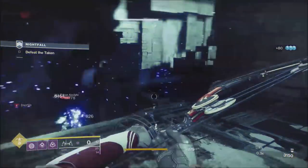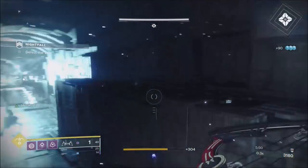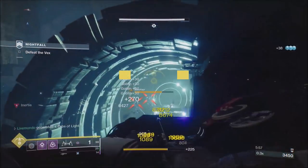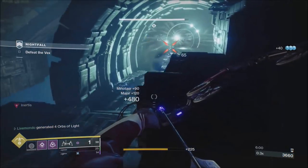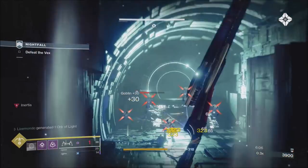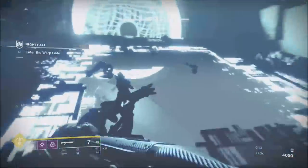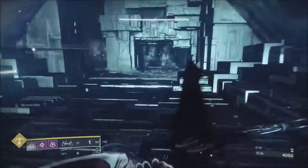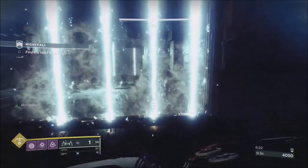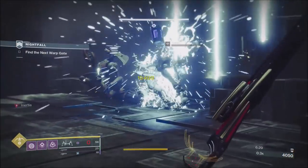We move on to the Vex section and again it's all about placing your tether in the right place, capturing as many ads as possible. We want to tether at the bottom of the ramp to capture the minotaurs and the Vex when they come out — and it is, what, 15 to 20 seconds — very easy. Because we tethered so far up it tethers the next wave of ads and that section is clear.